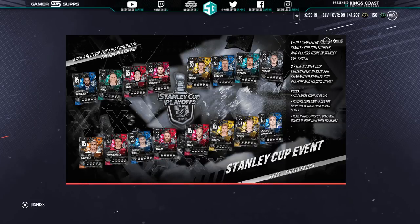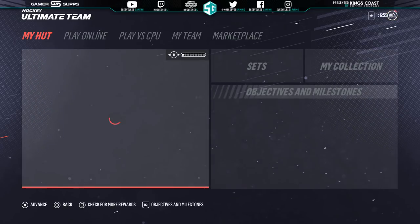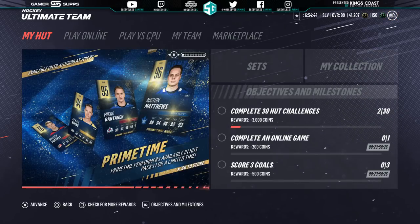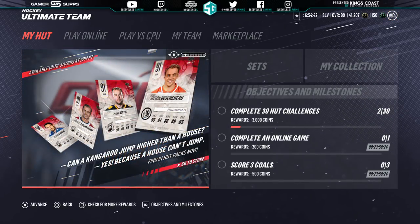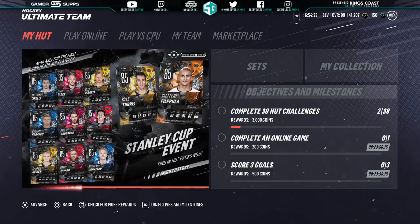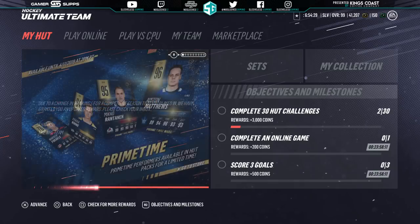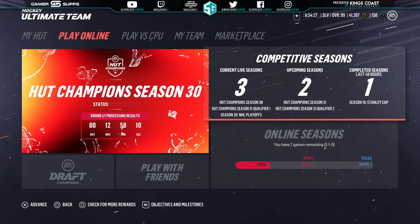Here we are folks, NoSleeves12 here. Today's episode of Short Side Wristers, we are going to discuss the return of one of the better cards early on in NHL 19. We're going to talk about the GWC qualifiers for the Europeans that happened last weekend, as well as how the playoff cards are going and my takes on the playoffs so far in the NHL. So let's hop right into it.